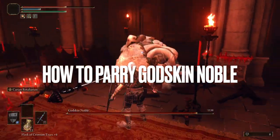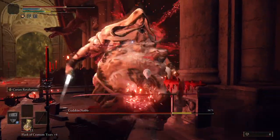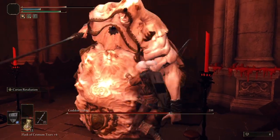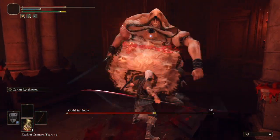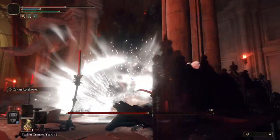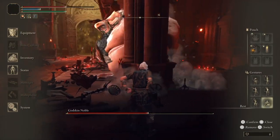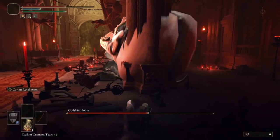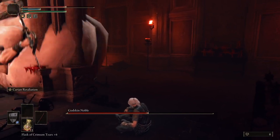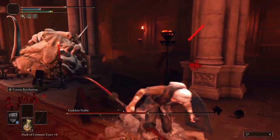Hey guys, Thingfishy here with episode 4 of my in-depth parry tutorial series — the series that digs a little deeper into parrying and gives you some specific input timings if the blanket advice of trying to parry the hand isn't quite working for you yet. Today we are fighting the Godskin Noble. Although this is a very different fight, the parry strategy is actually broadly similar to what we did on the Godskin Apostle: we're going to be parrying his standard melee attacks and giving him lots of room to do his more dangerous attacks and AoEs.